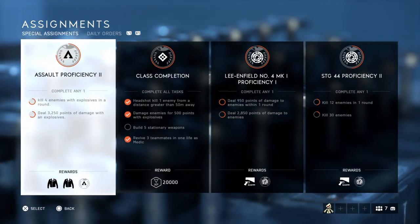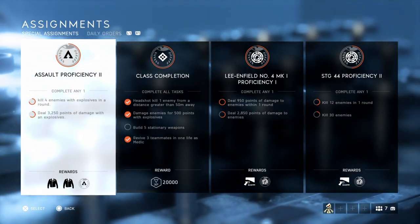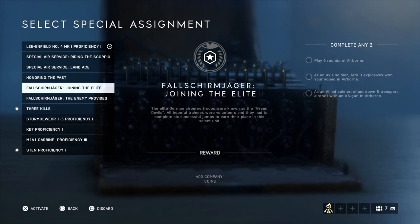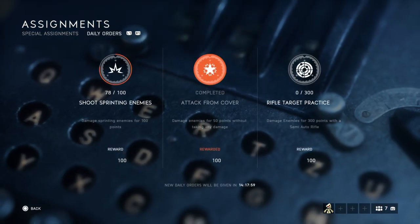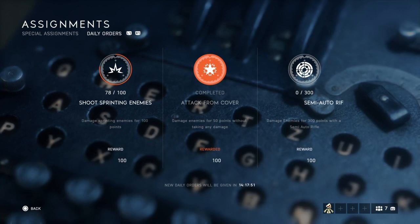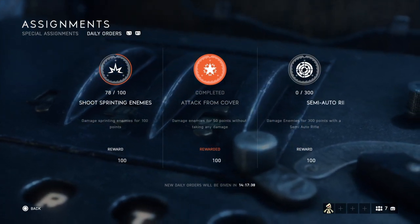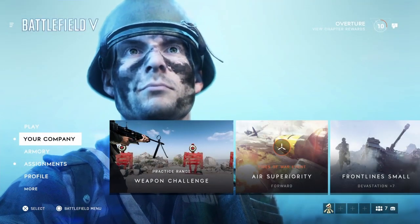Assignments are the challenges you can do. For example, Assault Proficiency: kill four enemies with explosives in a round or deal 3,250 points of damage with an explosive. You get a search reward - XP, Company Coin, or cosmetic items. We also have daily orders which change every day - things like shoot sprinting enemies, attack from cover, or damage enemies with semi-auto rifles to earn Company Coin.